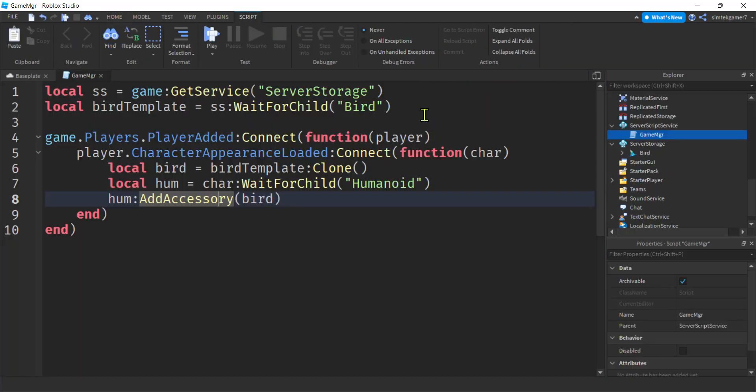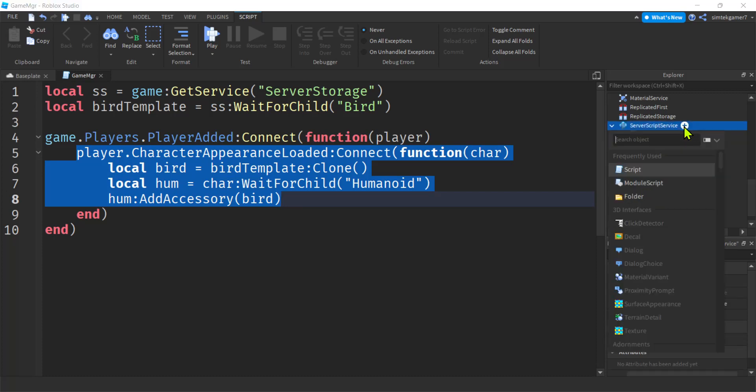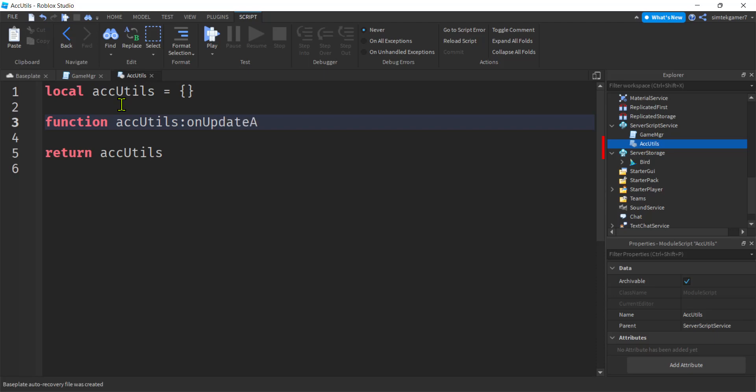I don't want to have the code right here because I'm going to do checks and stuff - it's gonna get lengthy and I want to be able to call it from different places. So I'll hit the plus sign on Server Script Service, add a Module Script, and call this AccUtils for Accessory Utils. I'll call the variable acc_utils - that's my convention. These two names have to match. I'm going to add a function - not a local function, because I want to call it from different places - AccUtils.onUpdateAcc.